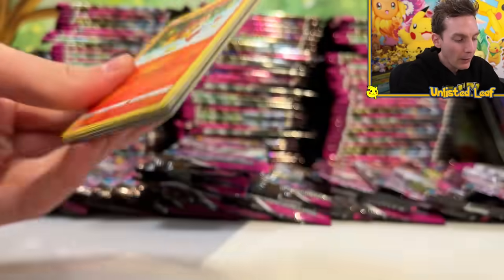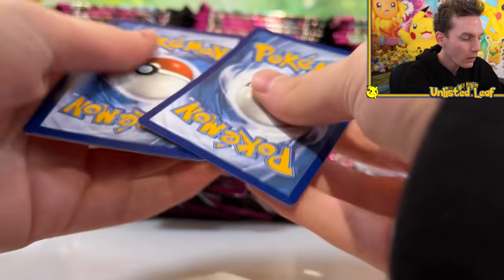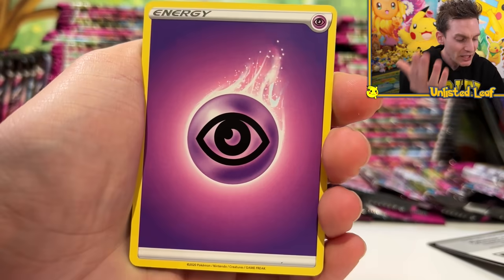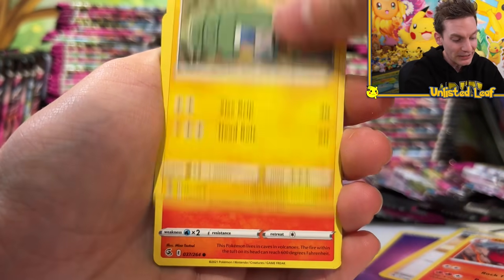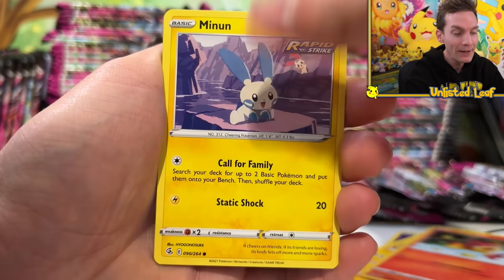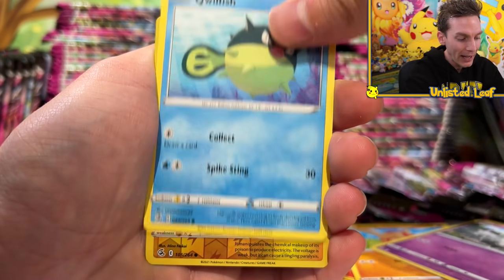The Espeon artwork - I'm still taken aback by it. I couldn't even imagine how good it looks in English. And the same with the Gengar - the VMAX is gorgeous. Let me know in the comment section how you're going in Fusion Strike. Do you need a couple of booster packs? Is there a couple of cards you're still chasing? If so, let me know, and you could win all of the remaining packs.